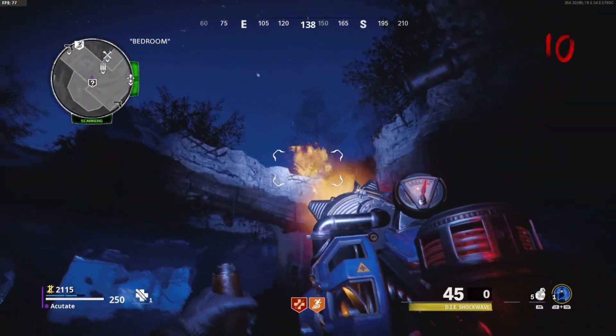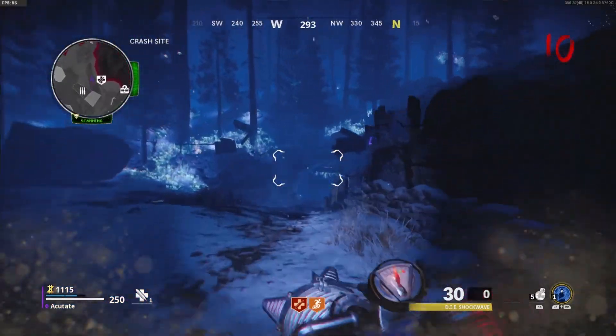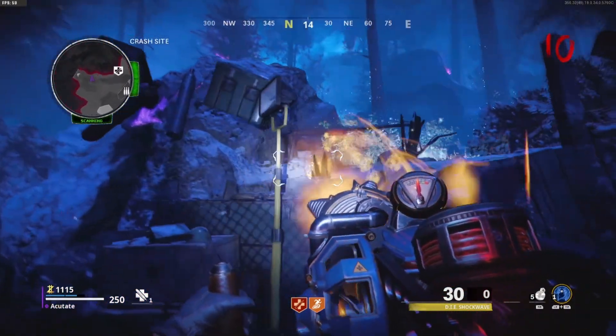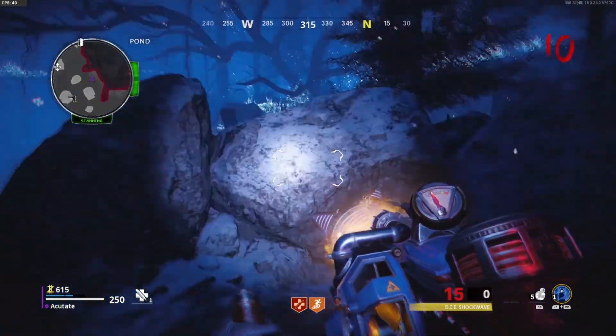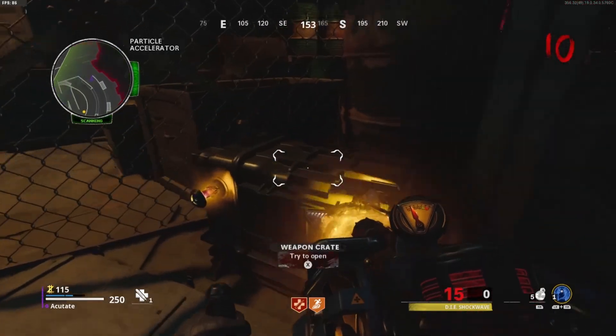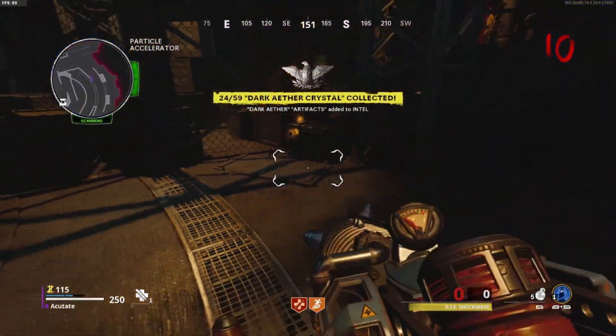There are three locations: one is on top of Noct, the other is at Juggernaut, and the last one is by Quick Revive. And that is how you get all the Wonder Weapon upgrades on Die Machine in Cold War Zombies. If you liked the video make sure you like and subscribe.